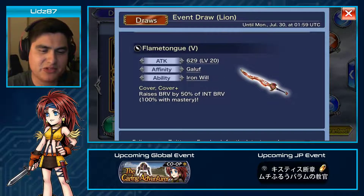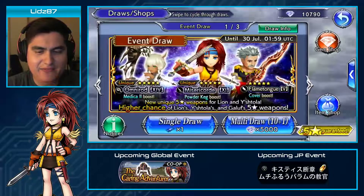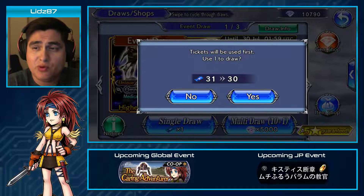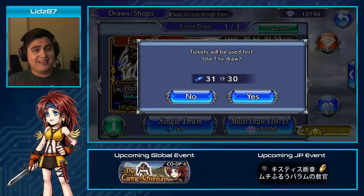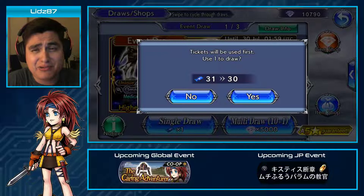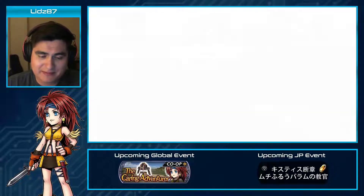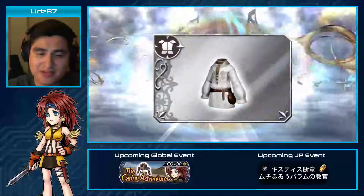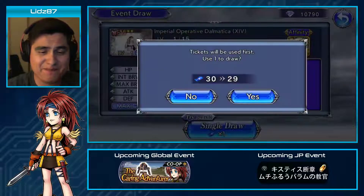We also have Yastala's 15 CP: increases brave damage and inflicts defense down one on target for one turn, and Gallows' Flametongue 15 CP which raises brave by 50% of in-brave. Right now I have 31 tickets. Going forward I'll save my gems for the units I really want to pull for. Let's get started — hopefully I can pull some golds. My ticket luck is usually pretty bad, hoping this time is different. Here we go — and right away just a blue aura, silver. No luck so far.